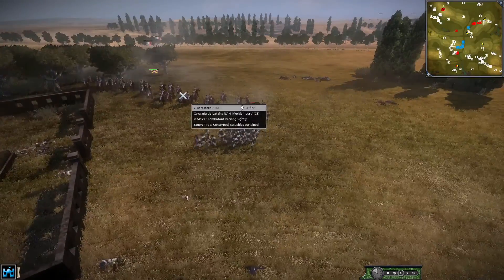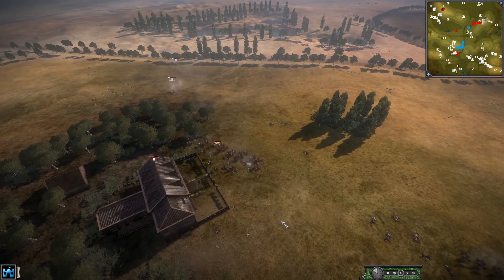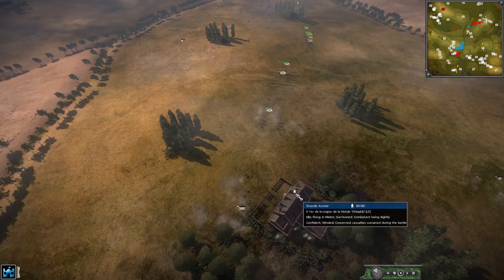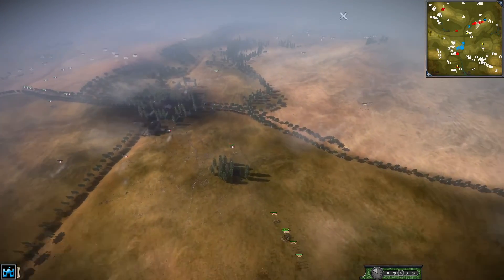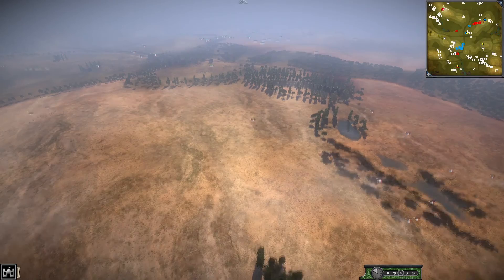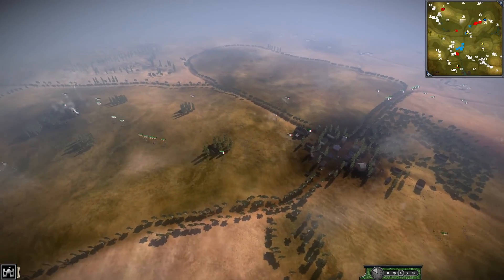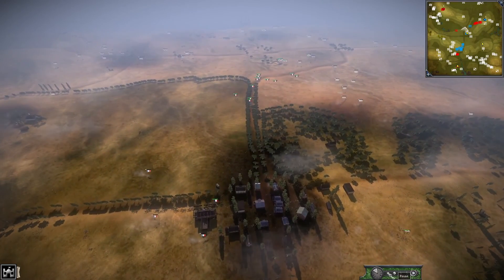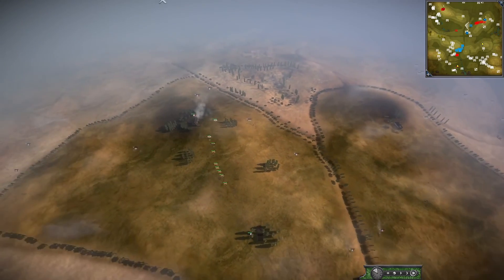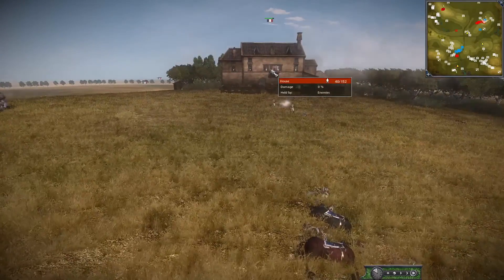There is an LLC fight happening — buildings have been taken and the cavalry charge. The Portuguese chop the French to pieces but the French already got into the LLC — what a pity, they barely got there in time but the French took it. So the French definitely have an LLC advantage. However the coalition did take one point so it's still tied at the moment. No — actually the French have three of the LCs and are pushing for the last one. Fast forwarding with 10 minutes left.